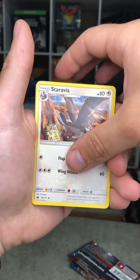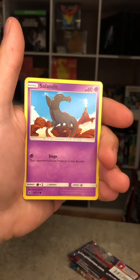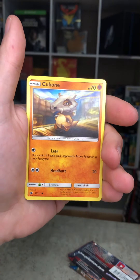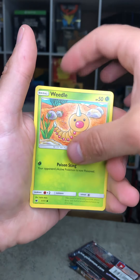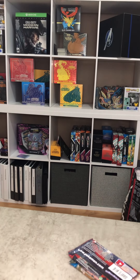We got Psychic Memory, Staravia, Pillow, Karaw, Phoebus, Salandit, Cubone, Weedle. Beware is our Reverse, and Ragagas is our Holographic — nice looking card.